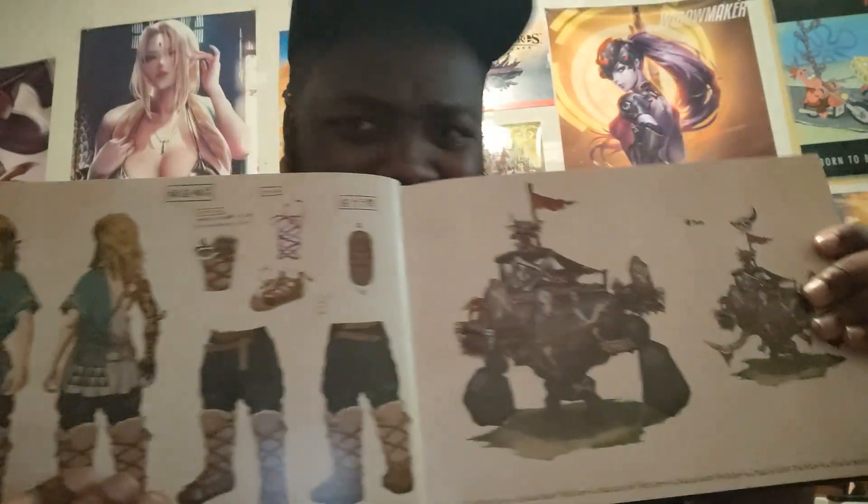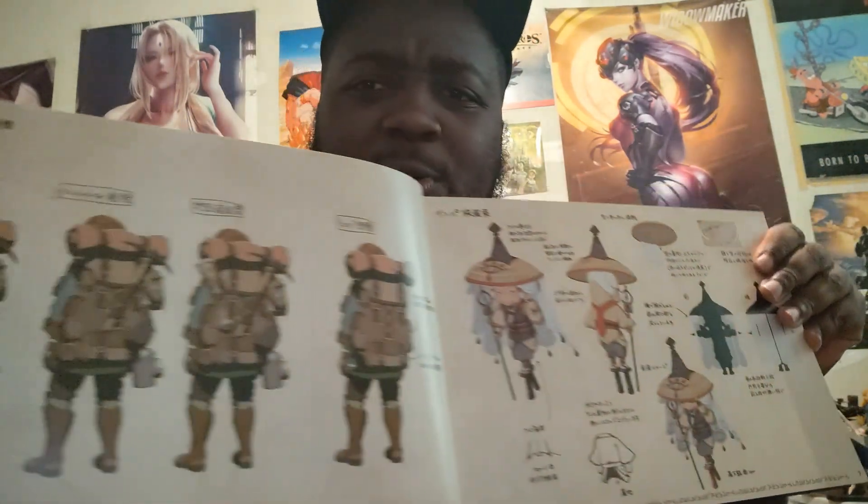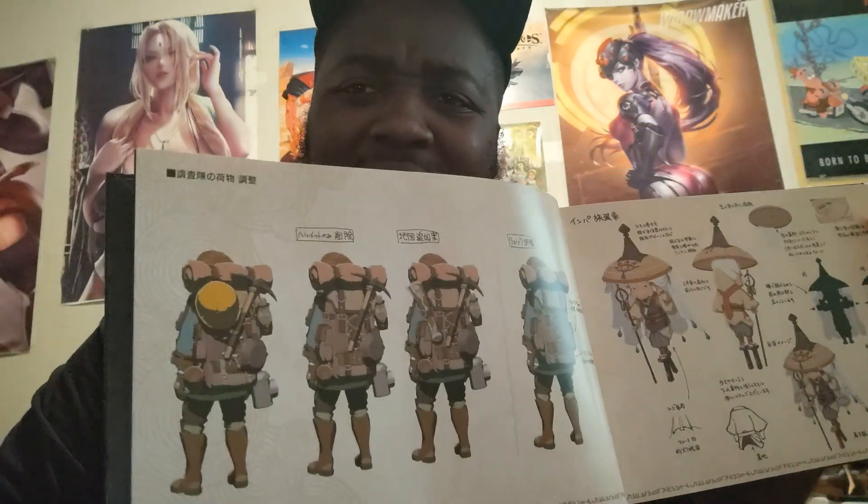Oh look at how clean that is — nice! I think the Bayonetta drawing came with about the same amount of stuff — an art book, some additional cases. Here's like a Tears of the Kingdom Link design right here, yes sir. I probably only want to show a couple pages so I don't spoil anything. I believe this is Imp right there, if I'm saying that name right, the little traveler in the back. Is that Link right there? I think it is, could be wrong.